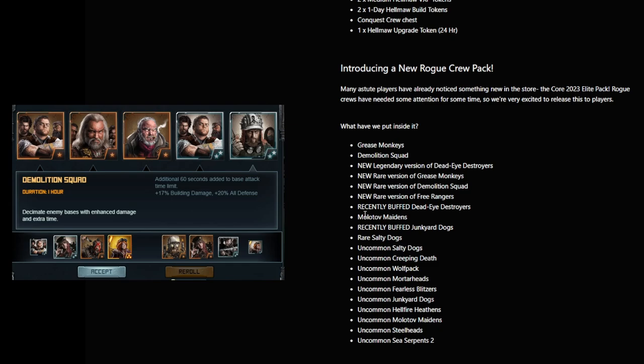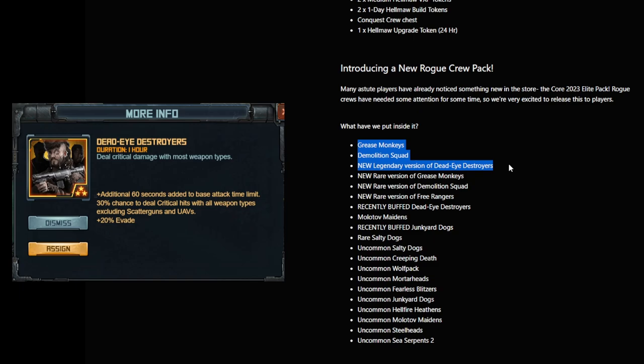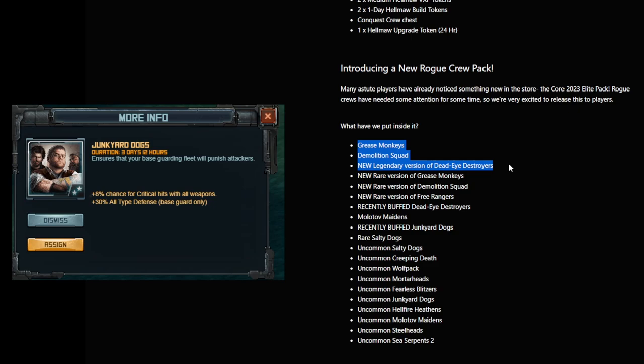Some of the stuff they're doing doesn't really make much sense, but you'll notice there are a lot of new crews and a lot of regular ones. Uncommon means 1-star or bronze, Rare means 2-star or silver, and Legendary — for only one of these 3 crew tiers — means 3-star or gold. Just keep that in mind: you are not guaranteed a gold crew. For 25 coins you might just get a 2-star Molotov Maidens and a bunch of other regular ones. Also note that even though I am showing the 3-star Free Rangers, it is not listed as something you can roll in this chest.